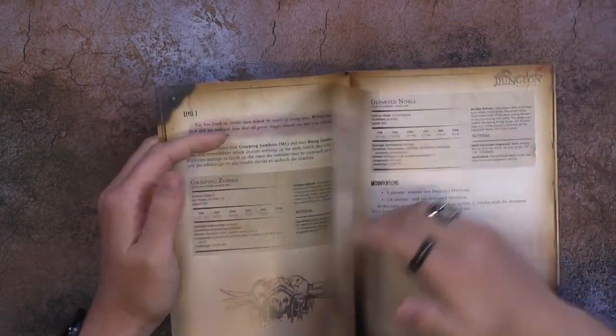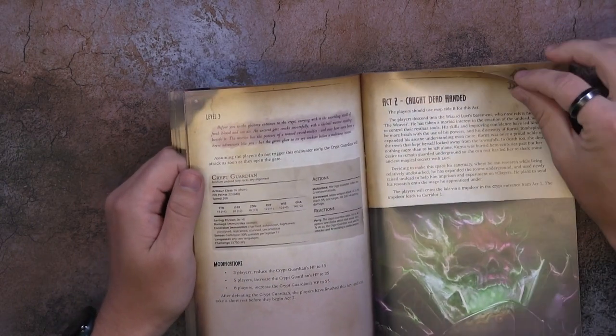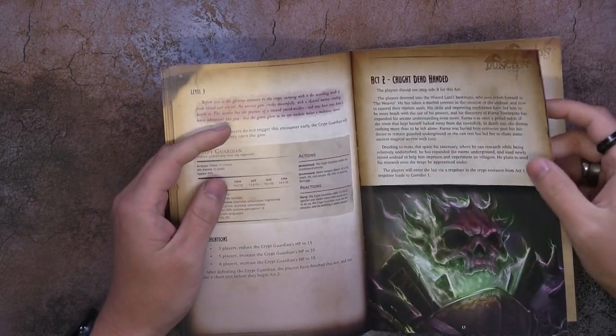Let's have a look at the actual booklet. It starts out with a little bit of fluff about what the product is about, introducing the adventure. Then you've got questions for the dungeon master - hints they might want to ask - and then you're straight into Act One. You've got your map layout here and different levels of bad guys. All the stats in here are for fifth edition. Then Act Two - I won't spoil it by talking about the specific acts, just give you a rough overview of what there is.